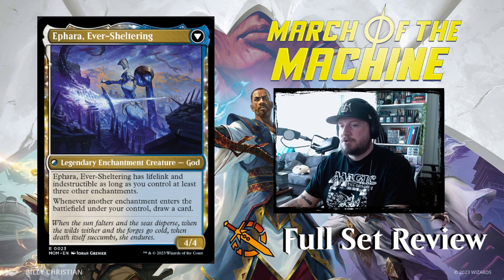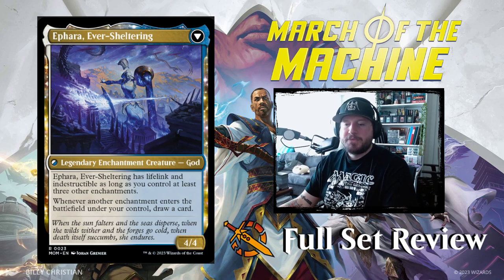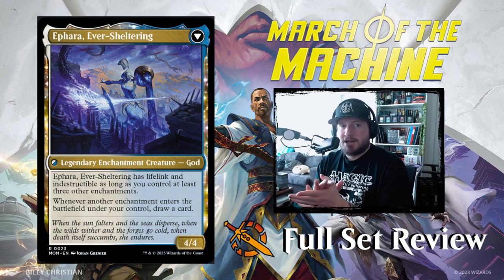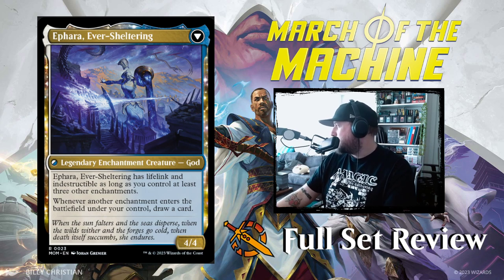Ephraa Ever Sheltering is a legendary enchantment creature god — 4/4. It has lifelink and indestructible as long as you control at least 3 other enchantments. Whenever another enchantment enters the battlefield under your control, draw a card. You don't have to have blue in your deck to play this — it goes right into that white and green enchantment deck that's popular in Standard.